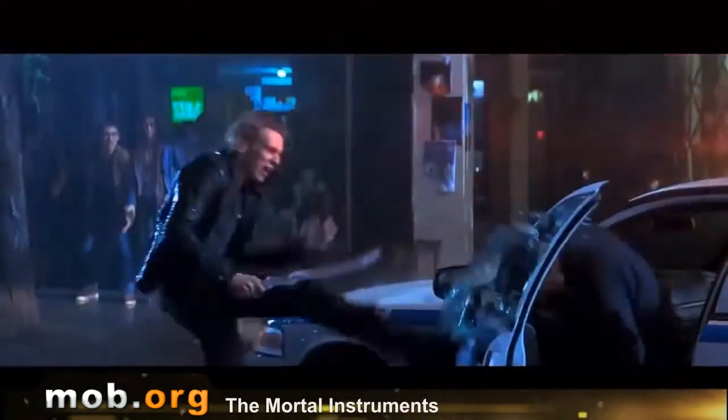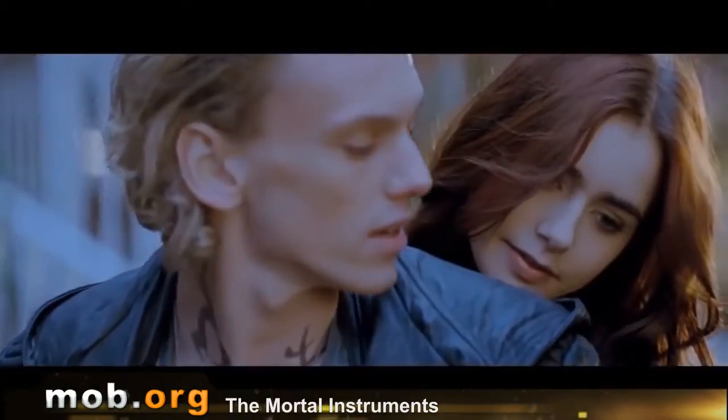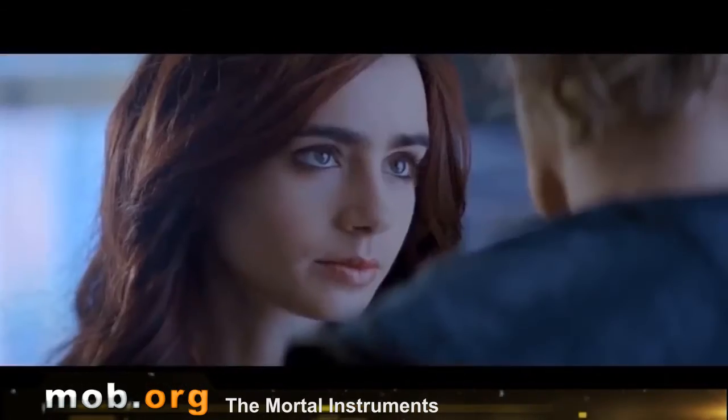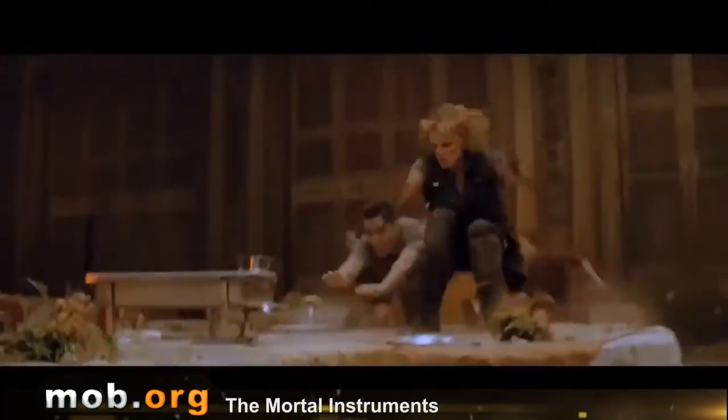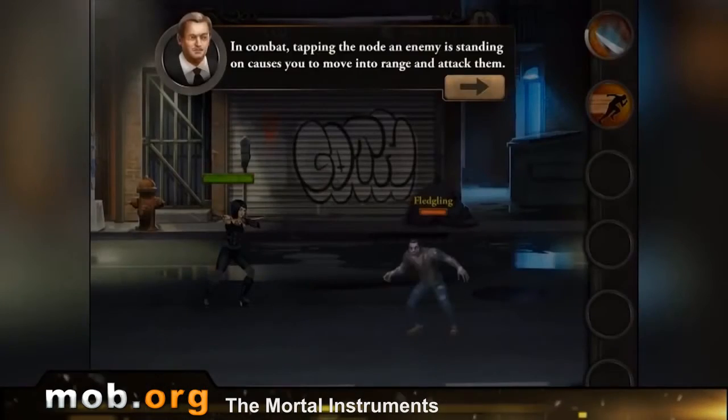In short, there are some sorts of demons and sorcerers and other stuff in the world around us, but we can't see them. There are also Shadow Hunters — even here we have a hint at Twilight — who beat on the rabble. They are something like Descendants of Angels or some such; in short, they're not exactly people.